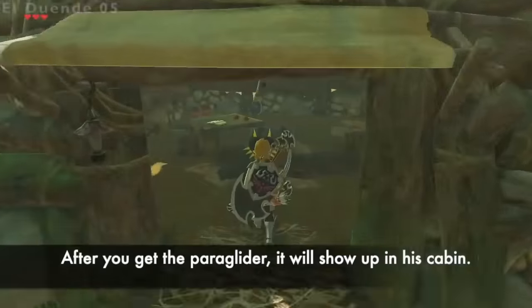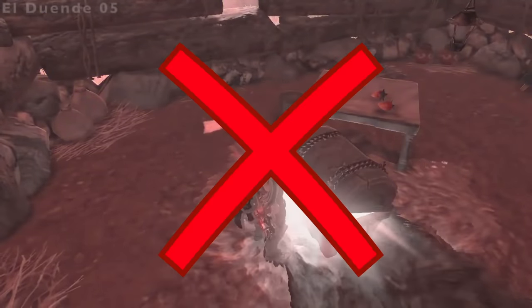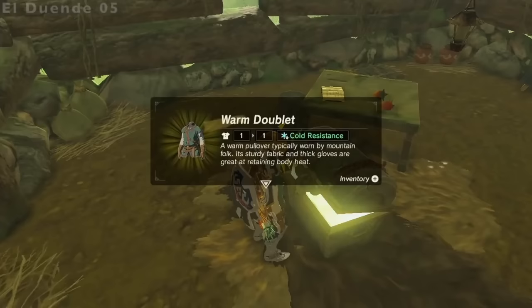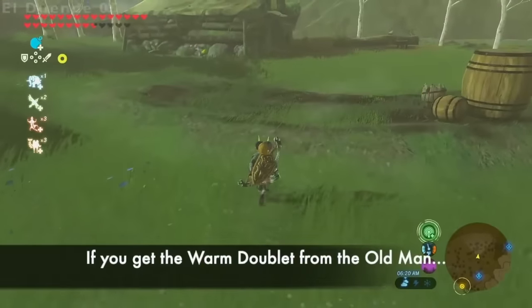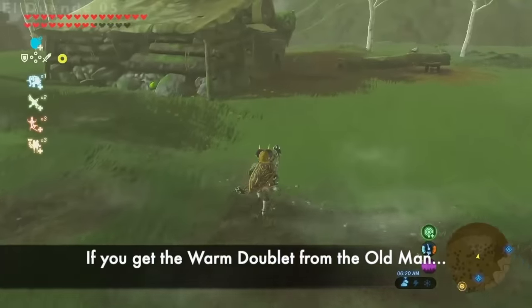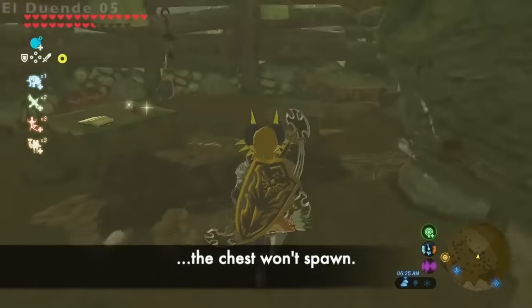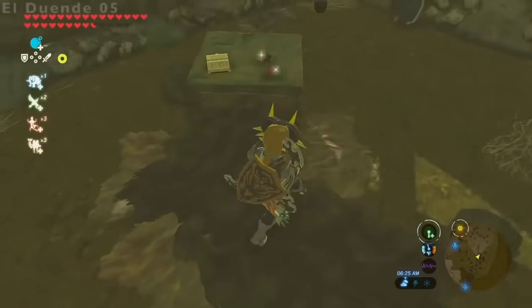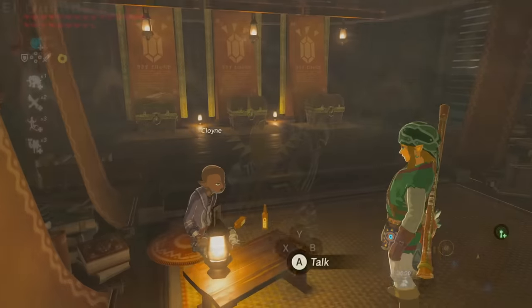Sometimes this was a bug. For example, on the Great Plateau in the woodcutter's house, a treasure chest containing the warm doublet will spawn after you complete the Great Plateau. However, if you already obtained the warm doublet by scaling Mount Helia or cooking a meal for the old man, then the chest won't spawn there since you already got it. Despite this, the Sheikah sensor will still go off in this house since the game believes a chest should be there, even though there isn't one.